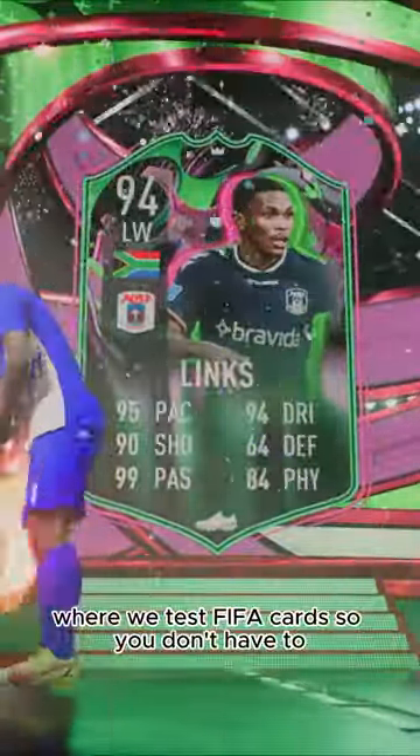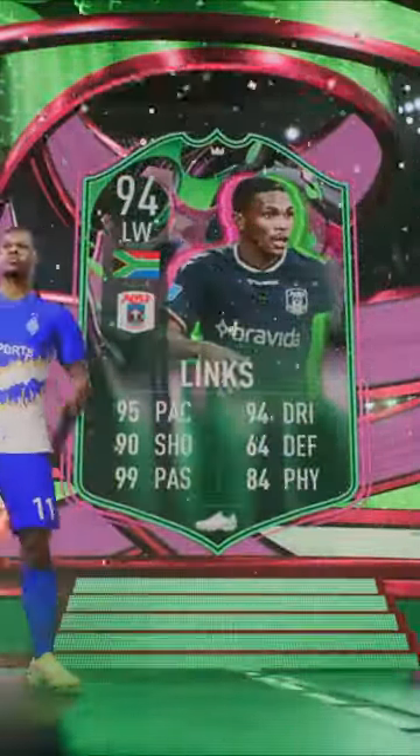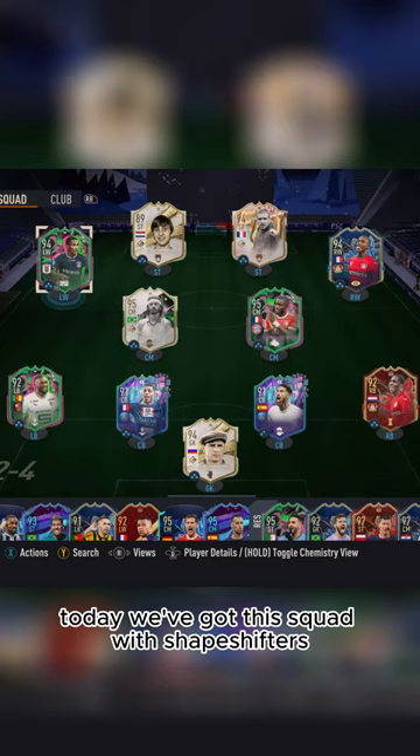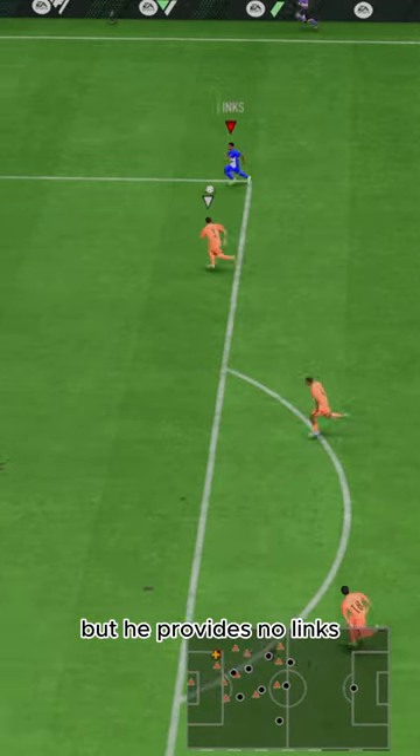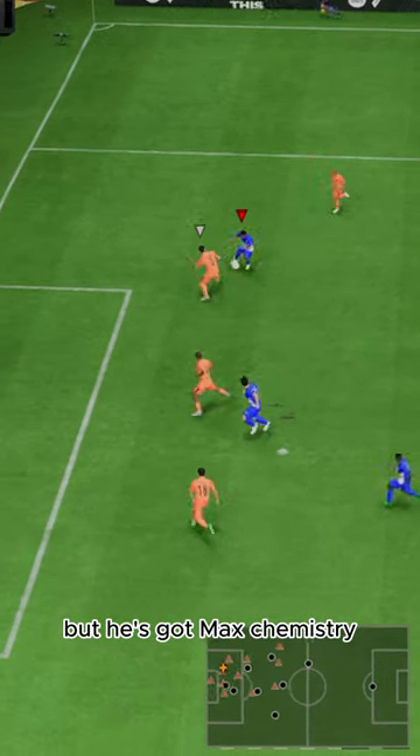Welcome to Baller or Bust, where we test FIFA cards so you don't have to. Today we've got this squad with Shapeshifter's gift links. EA got jokes with this one — his name is Links, but he provides no links, but he's got max chemistry. Funny.